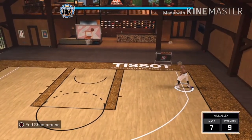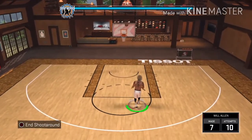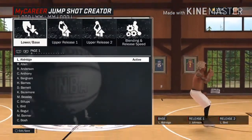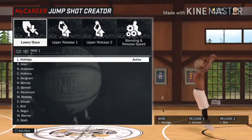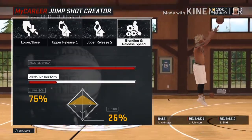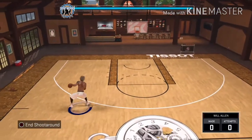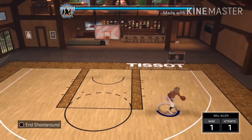Smash the like button for these two new jump shots. So this first jump shot, I call it Larry Bird because it has Larry Bird in it. The base is Marcus Aldrich, release one is Joe Johnson, and release two is Larry Bird. It's 75% Joe Johnson and 25% Larry Bird — it just makes the shot look so fast and you're getting green lights from everywhere.